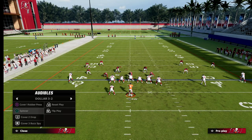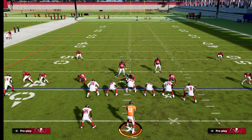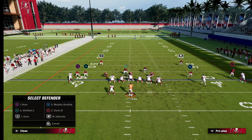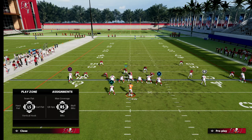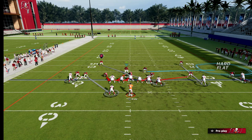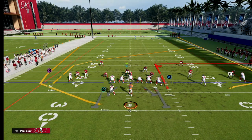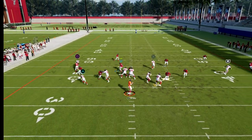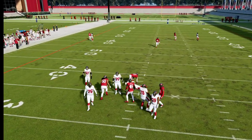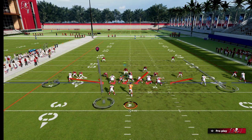If they're sending their running back out consistently, here's a really simple adjustment: man up that slot DB who is currently blitzing onto the running back, then drop your linebacker into a zone. Everything else stays the same, but now the running back is covered if he goes on a route. What makes Dollar so good is this still turns into a blitz with decent potential to come around the edge, so we're still able to lurk the middle with everything covered up.